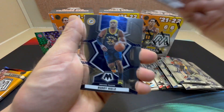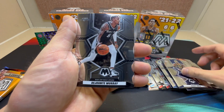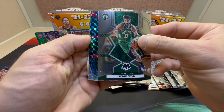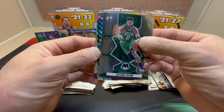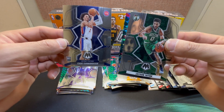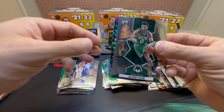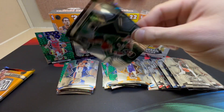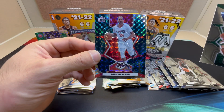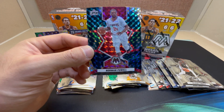We got Christian Wood, Buddy Hield, Dejounte Murray, Jayson Tatum — and we pulled a Genesis! There we go, pulled from the back. Nice rookie — Cade on the back. We pull here... not a rookie, Norman Powell. We'll take that Genesis!